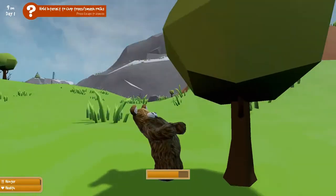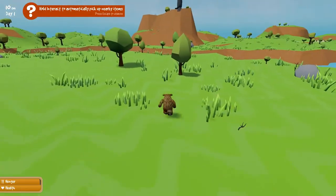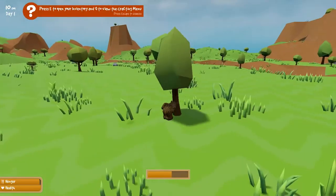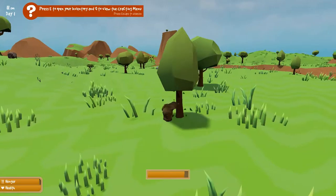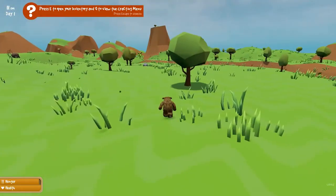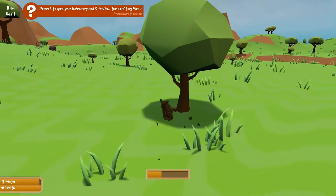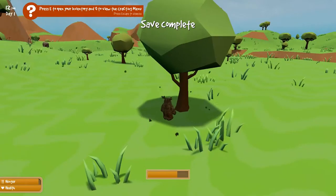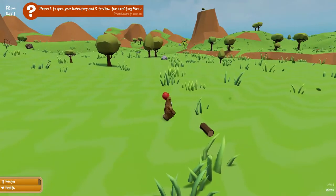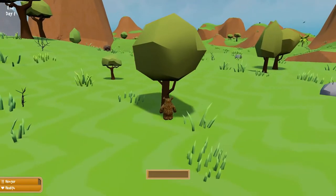We're chopping trees with our head! That is pretty awesome. I have to wonder — whoever was making the game, he thought: okay, it's a permadeath survival game and we need to gather resources, but you're not going to start with any tools. The whole Minecraft thing — punching trees with your fist — that's done. So they found a funnier way: you punch trees with your head.